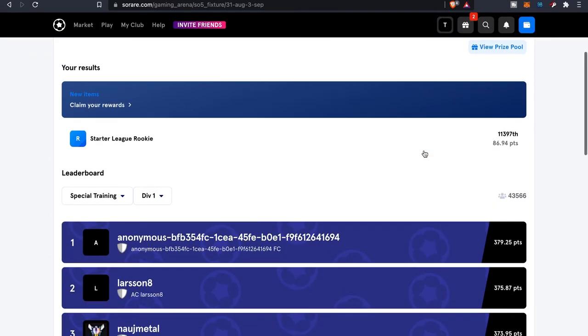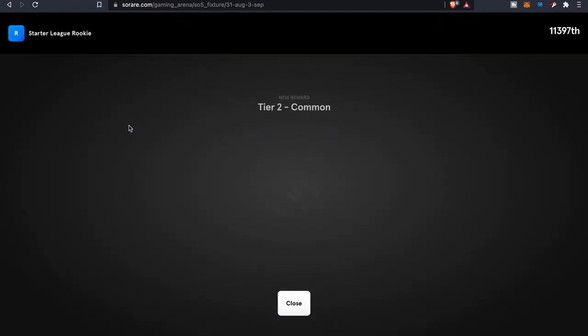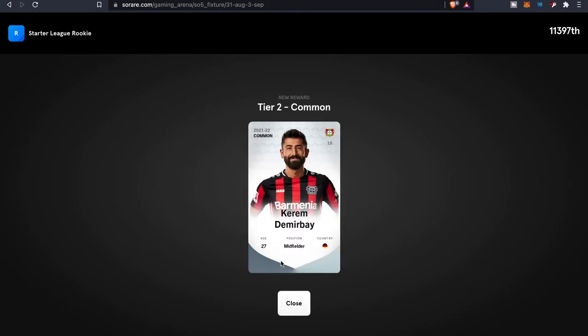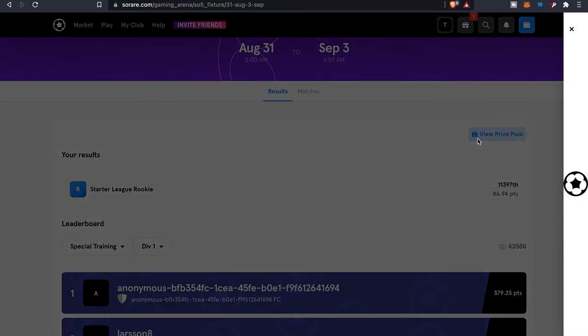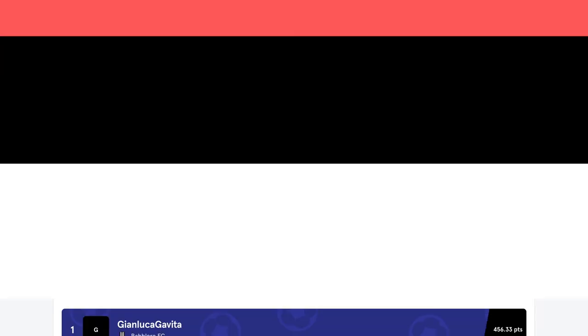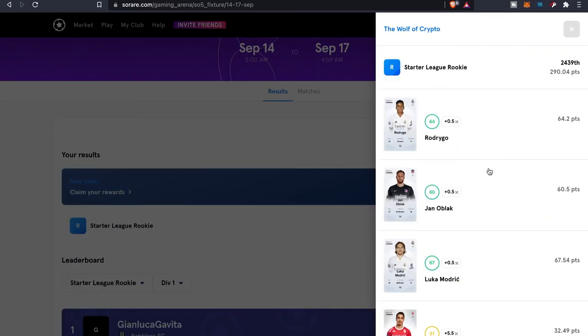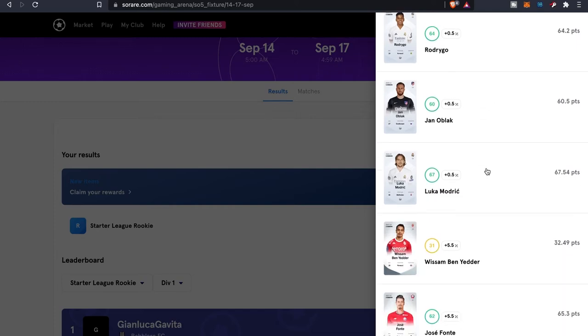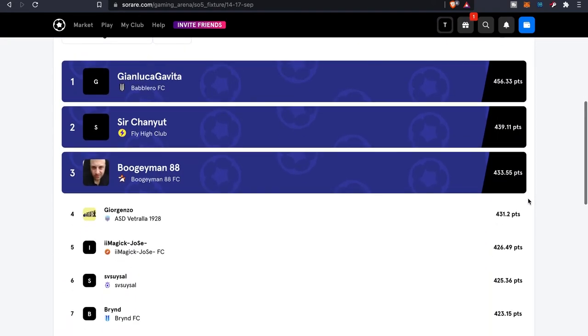These are the different rewards I've gotten from participating in tournaments. I didn't get a lot of points, but let me claim this reward — it got me a new card, a common card. I'll add that to the collection. I have one more reward to claim. All of this is from the leagues I participated in. I can also see which players gave me points.